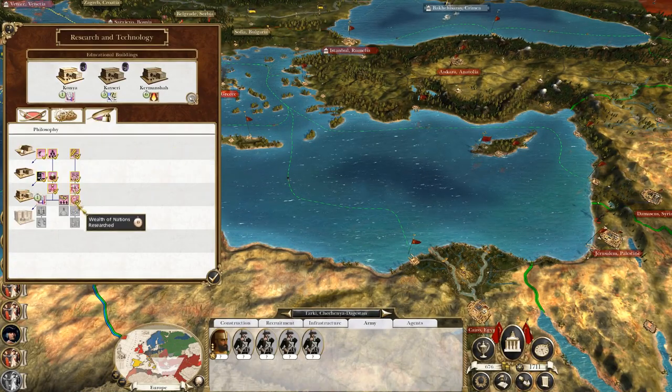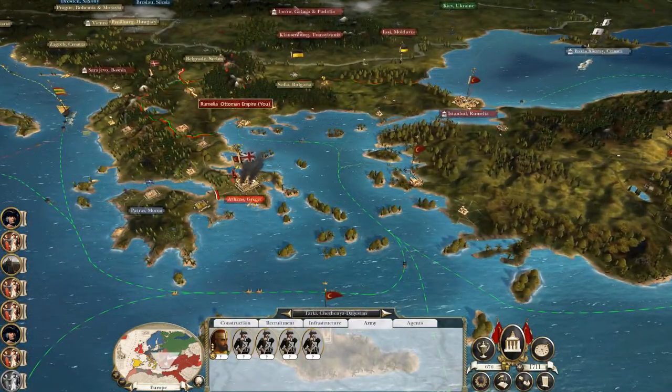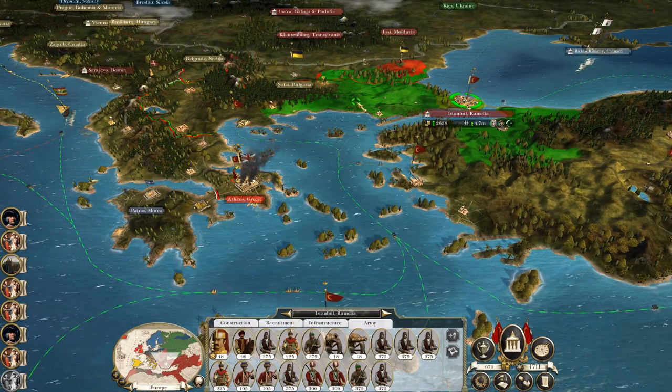Bill of Rights is about to be researched, which probably won't help from a happiness perspective in Ankara. And someone's using like a drill, or a cutting tool, or some thing.